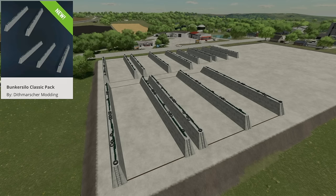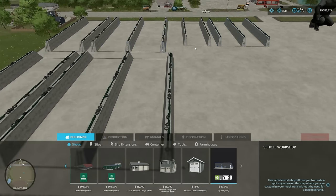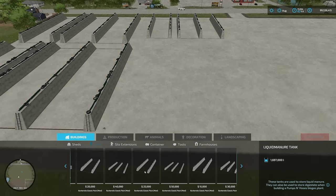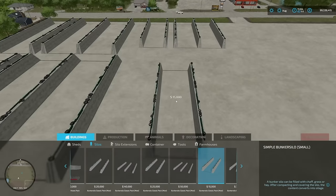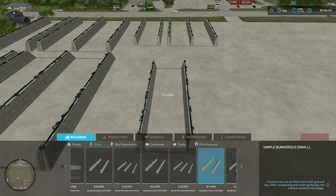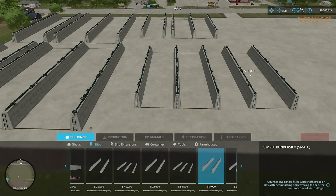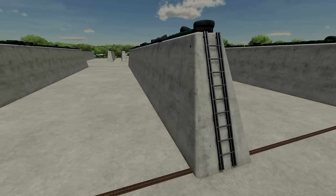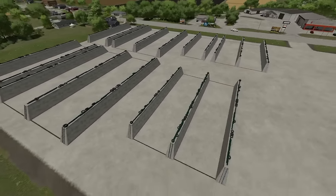Next we got the Bunker Silo Classic Pack — there are six different bunker silos in here. We have small, medium, and large of both single and double variants, though the ordering in the menu goes mid, big, then small so just a quick heads up. I did check to see if these click together and the answer is no, however if you have free build mode turned on you can place a couple beside each other. There is a double version available as well.